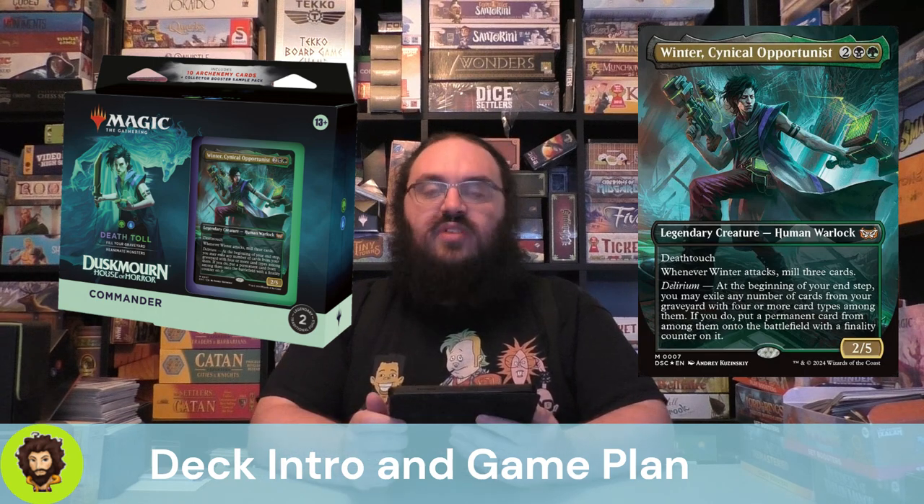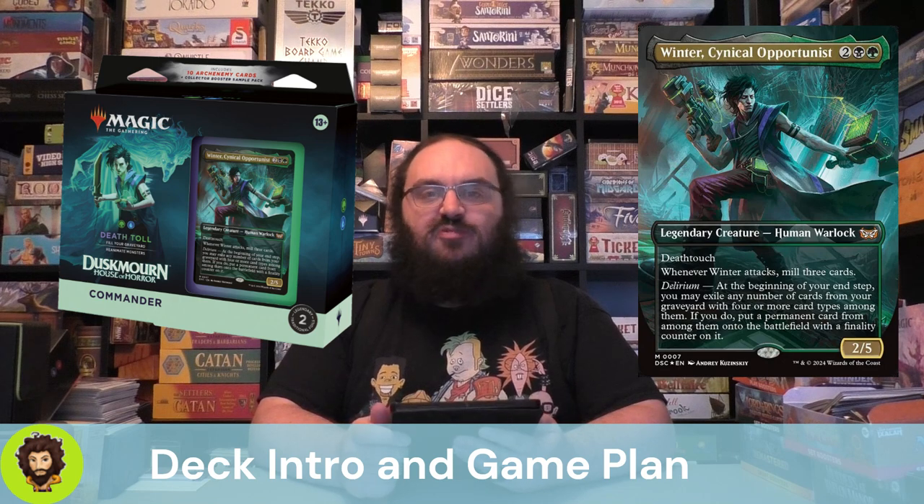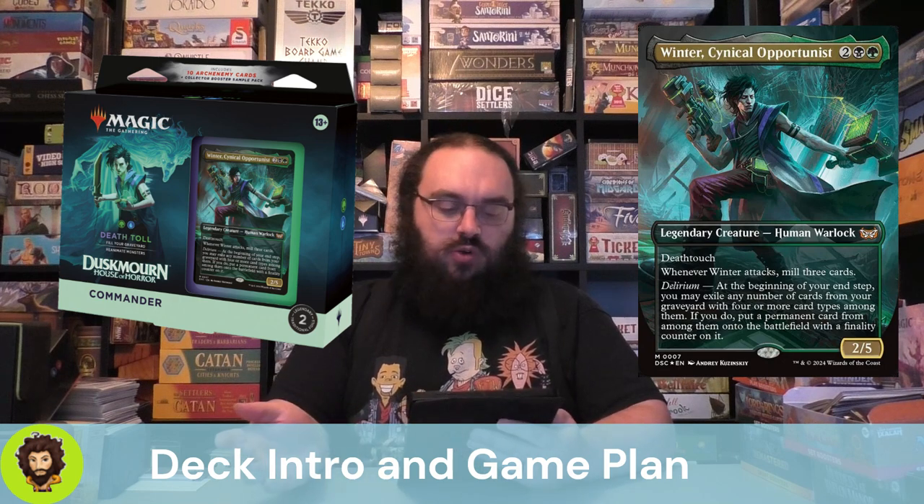Winter is a 4-cost 2/5 with Deathtouch. Whenever Winter attacks, you're going to mill 3 cards — a little bit of self-mill — but that's all going to go into feeding our Delirium.